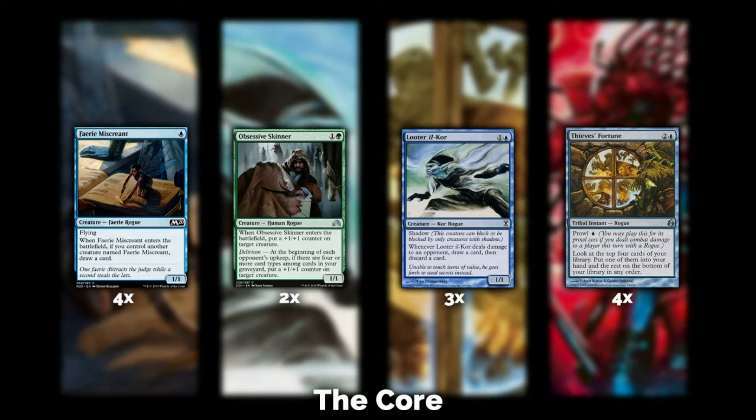Let's start off with Faerie Miscreant. I've had a lot of people question me on Faerie Miscreant, but believe it or not I have won plenty of games with a 2/2 or 3/3 Faerie Miscreant just pinging in for damage every turn. Your opponents will often try and ignore Faerie Miscreant because they think it's just a 1/1 flyer and they want to target your Tarmogoyf or some other payoff creature.